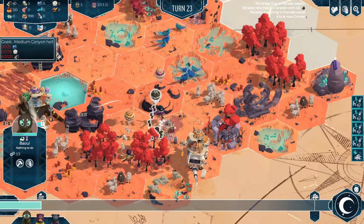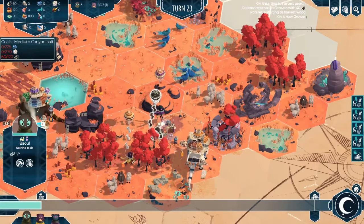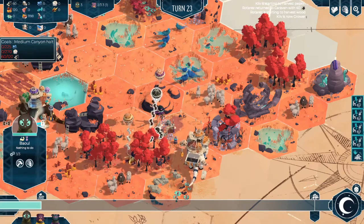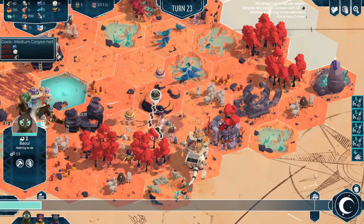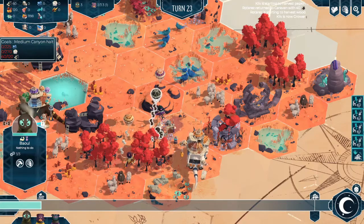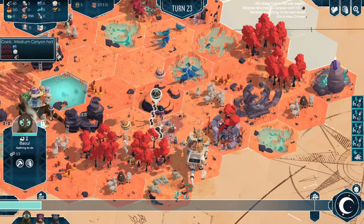Welcome back to our How to Play series for As Far as the Eye, where we are giving you a basic tutorial to give you the information you need to jump right into the game, start having fun, make your way to the eye, and avoid the oncoming flood. We've already covered how to start the game by picking your tribe and journeying along a map, how to construct buildings, how to interact with them, and how to harvest resources. Now we're covering very special tiles that you're going to be interacting with, as well as vagaries, which I'll explain at the end of the video.